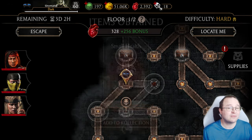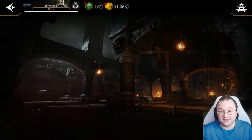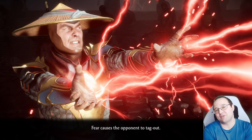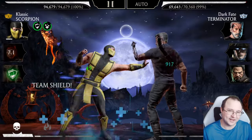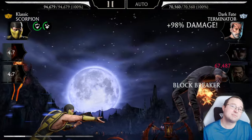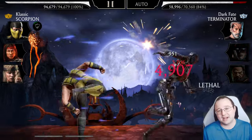Your only real problems are Aftershock Tremor or the Off Balance modifier. If you're fighting an Off Balance modifier you have two options: option one, go around the fight and skip it; option two, kill the enemy super fast with Classic Scorpion as your starter so you can clear the entire enemy team as quickly as possible. This is achievable in Hard difficulty, but not always in Elder.